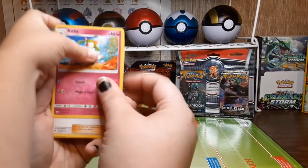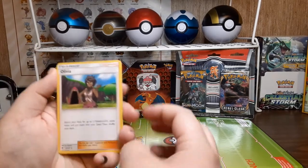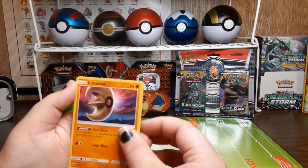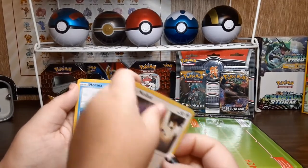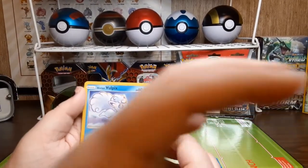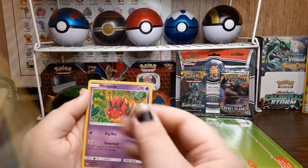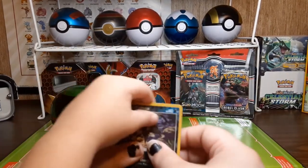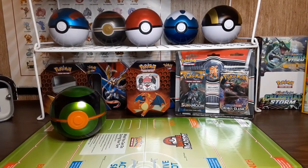Curlia, Olivia, Lunatone, Noibat, Horsea, Alolan Vulpix, Sneasel, Venipede, Reverse Holo Alolan Rattata, and a Tangrowth for the rare. Good job!